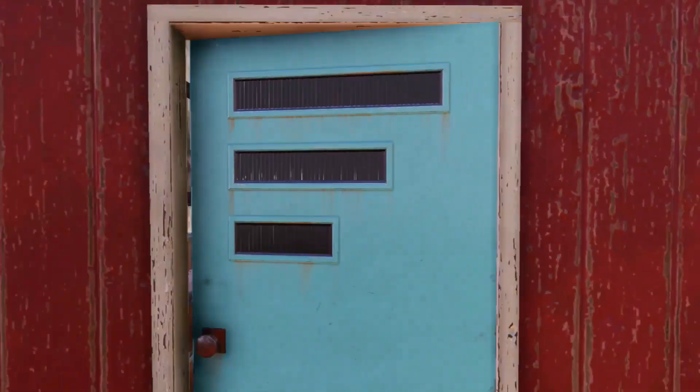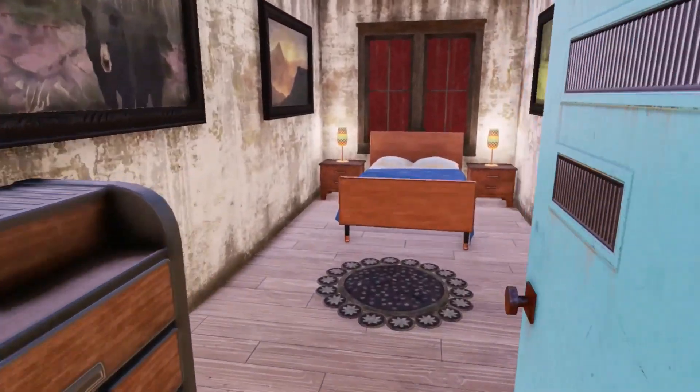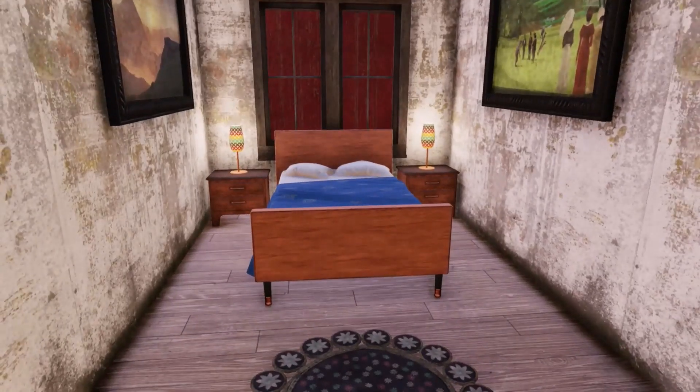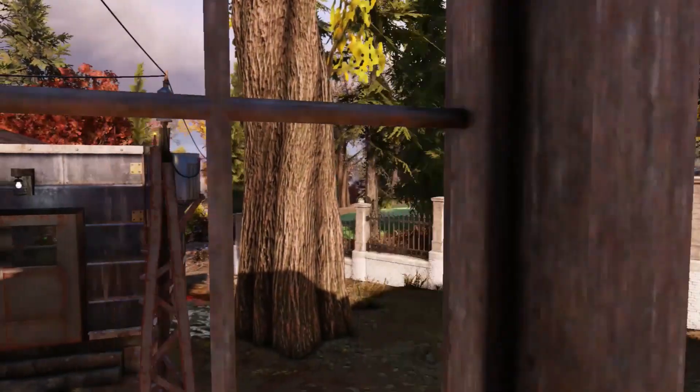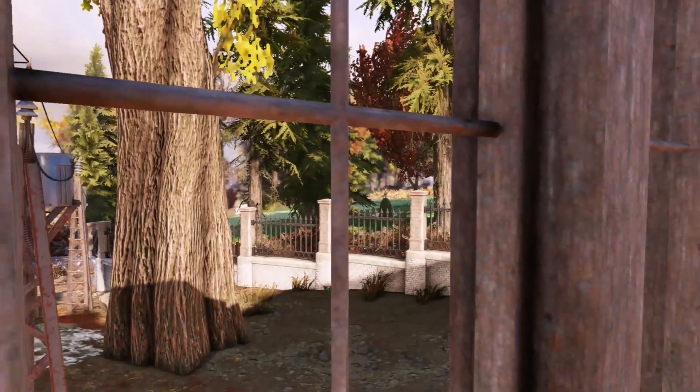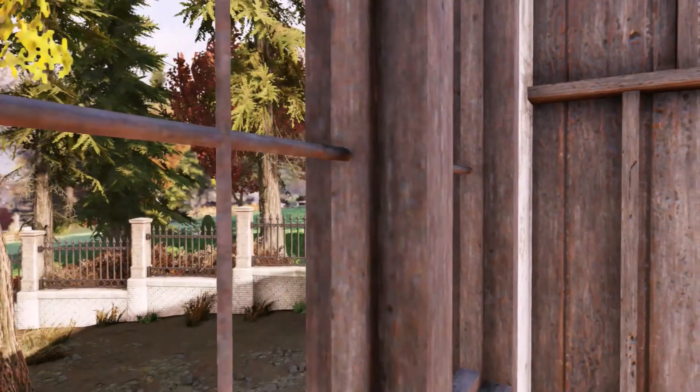This is the other bedroom, so this would be like the parents' bedroom. I thought I'd add a little window out here just to have a view of part of the golf course.